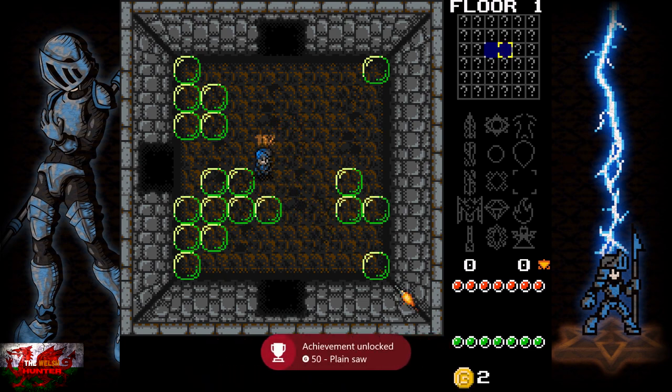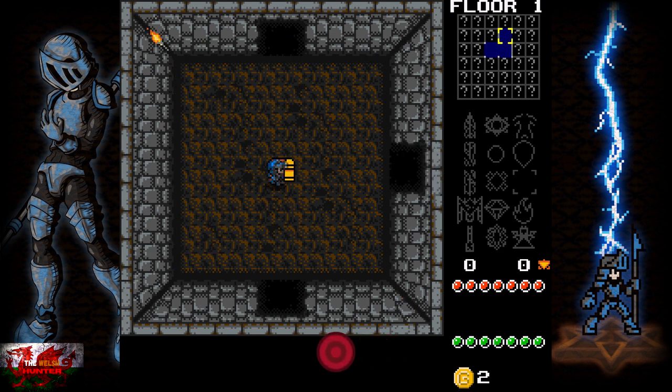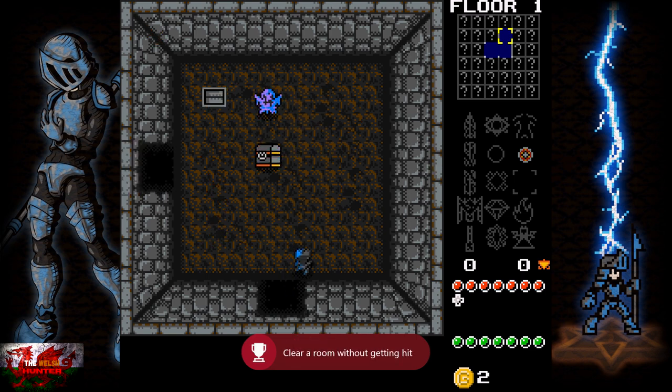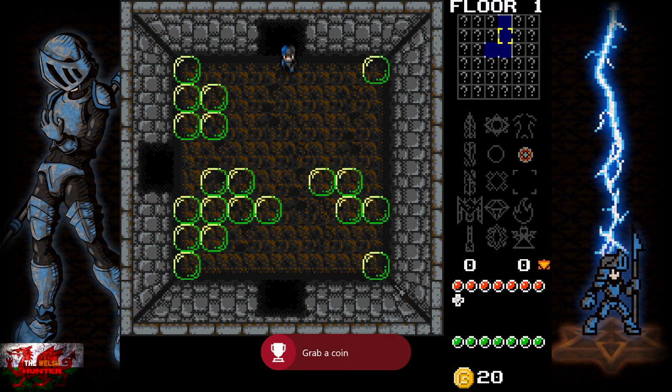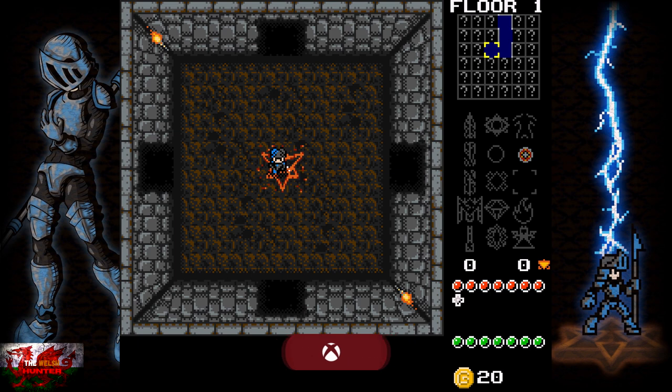If you can clear this first room or any room without getting hit, that will get you the Untouchable achievement. You can also grab coins as you destroy enemies, and any chests you see just press the X button. You'll also get an achievement for visiting three rooms — that one will hit us now. Then after visiting those three rooms, just return to the starting room and that will unlock yet another achievement.